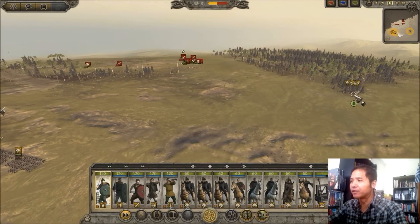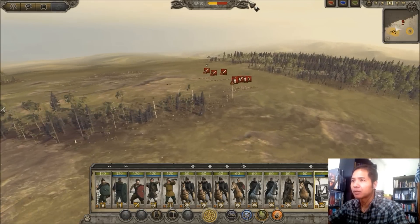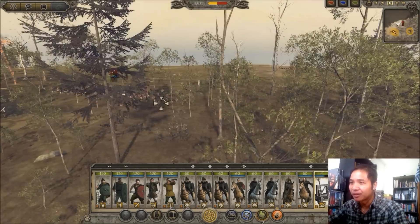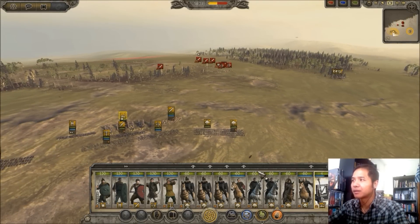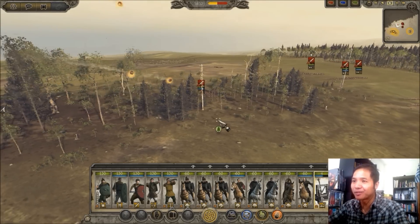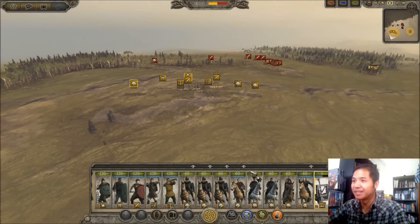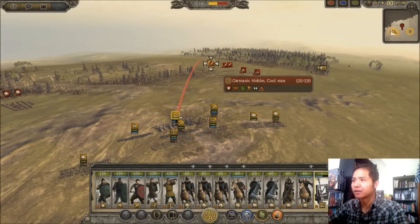If these guys get a little close to my cavalry here, I'm going to spring them out and start charging his dudes. Let's start targeting his general. Oh look at that — my artillery is wreaking serious havoc in here. Oh my gosh, that is not a good hiding spot for them. I'll let my artillery do their thing; they seem to be doing quite well. I want to get the jump on his general and take him out immediately.